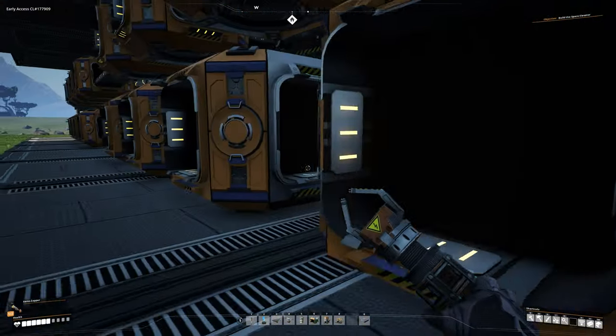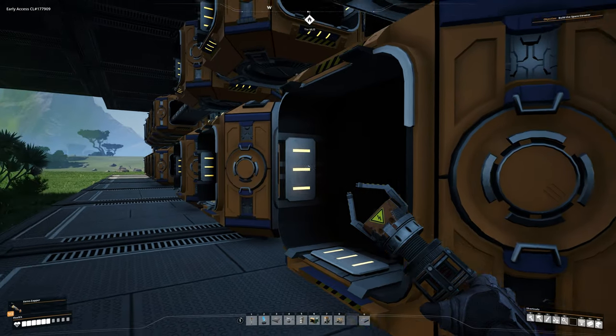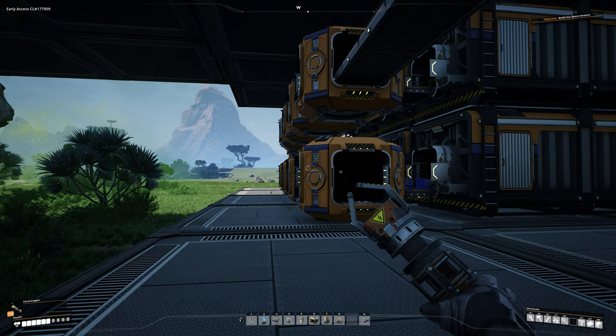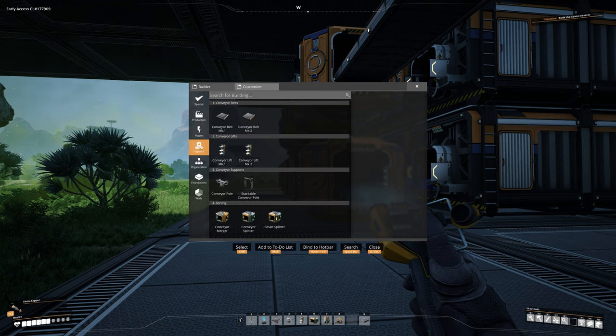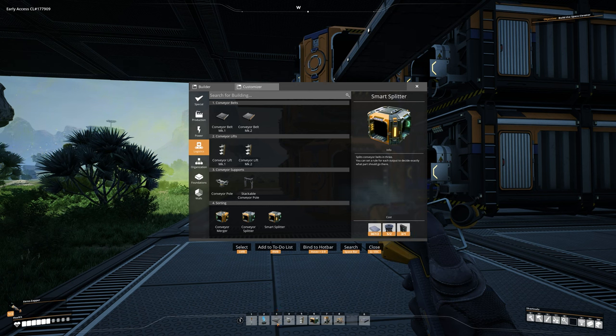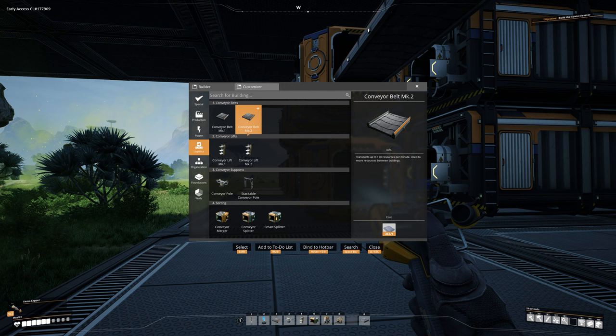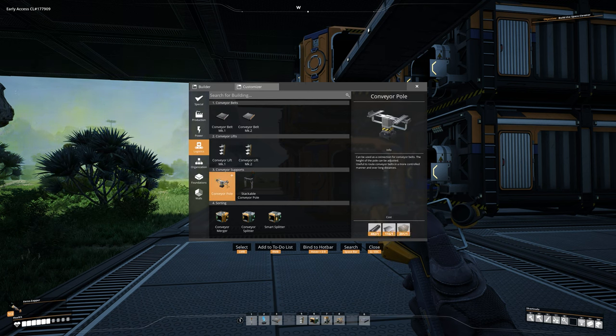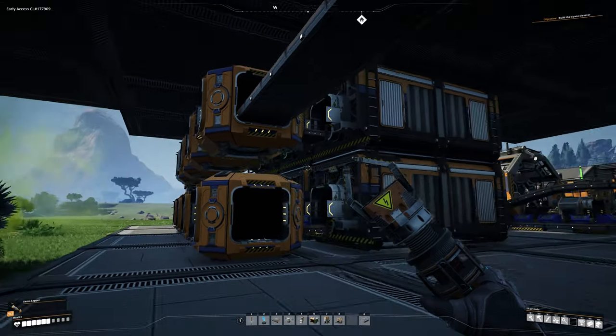We'll skip the ones in the middle for now. When we do those they're going to be Mark 2 belts. From here on out, pretty much everything is going to be Mark 2. If you want, go into build mode, Logistics, choose Conveyor Mark 2, and change your hotbar slot to it. Since I have conveyor belts on slot 3 I'll change that to Mark 2 — now that's always going to be a Mark 2 whenever I choose it.